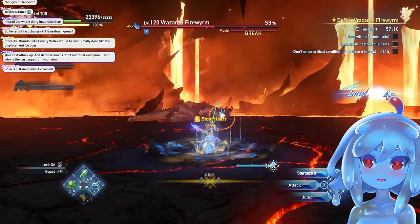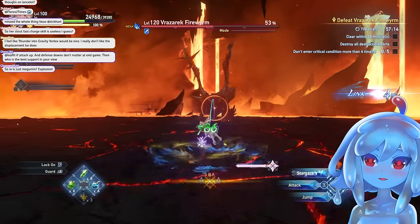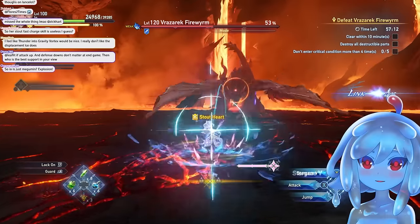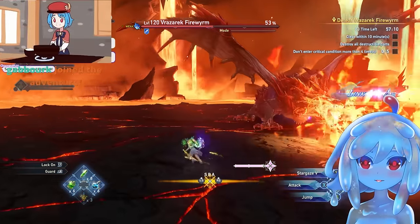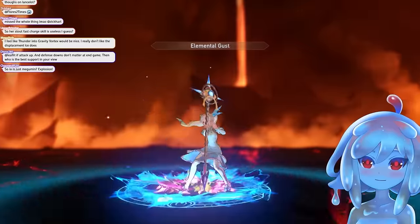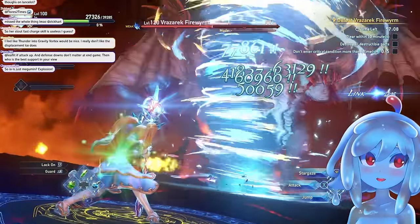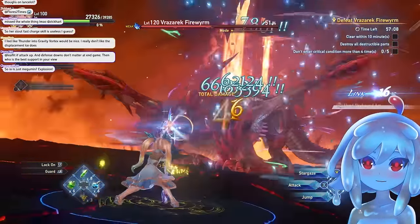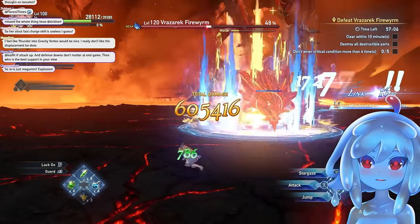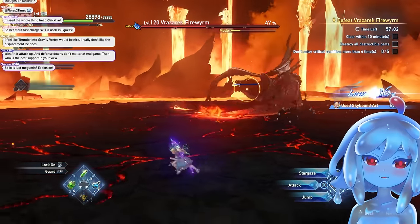Another thing you can do — say you need the SBA, your team is calling SBA, but you have full charge. You can run in and do the same trick I showed you: charge, hop cancel, SBA. And you still have your bomb — right after the boss gets hit by this, press it to drop the bomb on his head. Boom. So now you have thunder — you want to use thunder last in this set.